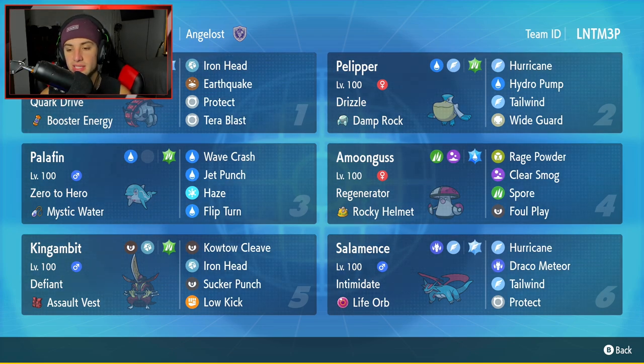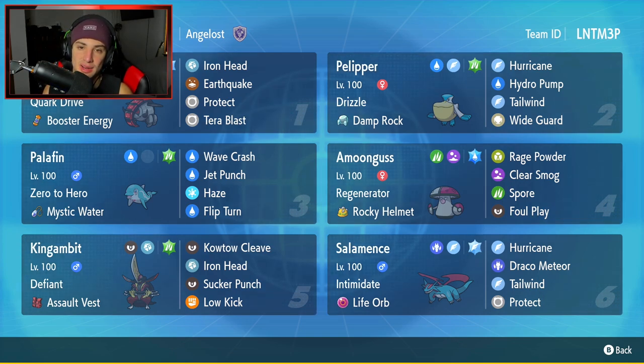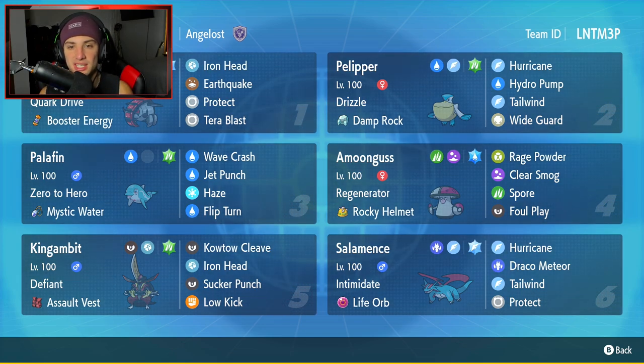The final Pokemon is going to be Salamence. Salamence is actually really good paired with Pelipper because Pelipper sets the rain and Salamence can learn Hurricane — Hurricane hits 100% of the time in rain, and Salamence has STAB Hurricane, so it can do some crazy damage. It's got Intimidate, Life Orb as its item, Hurricane, Draco Meteor, Tailwind for speed control, and Protect. The rental code is at the top right-hand corner — let's hop on that ranked double ladder!